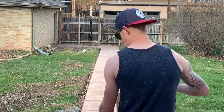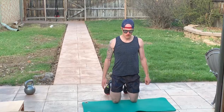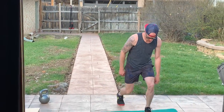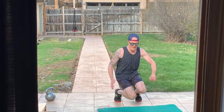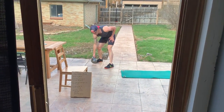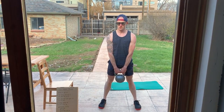So first I'm gonna show you guys block A. We're gonna do five kneeling squat jumps and go for max height because we're working on being explosive. Then we are gonna do eight speed kettlebell swings. Really focus on hinging at the hip and exploding up.